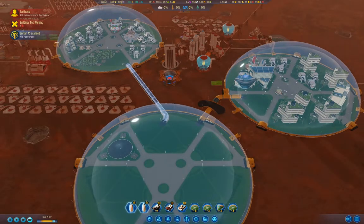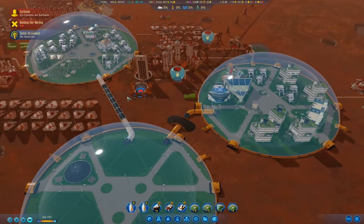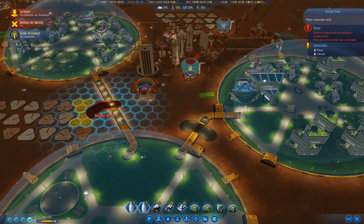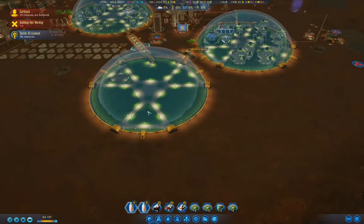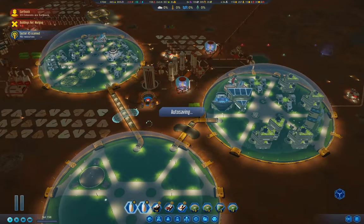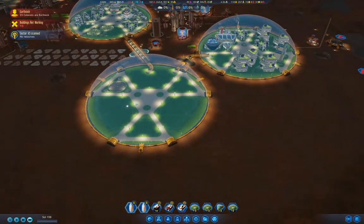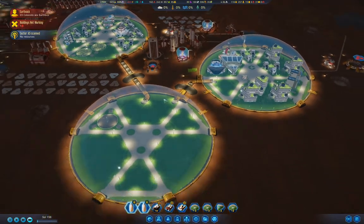Ideally I really want to put a third passage between here, and then all three domes will effectively behave like one, with a little bit of unhappiness from the workers that go between domes. You definitely need to remember to put these passages unless you're playing Japan, who has the flying drones. Otherwise the drones have to take long cuts around everything.